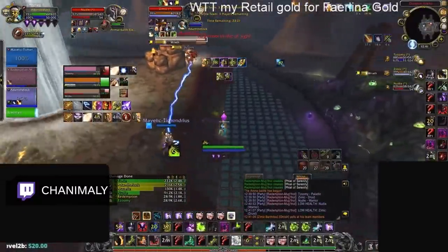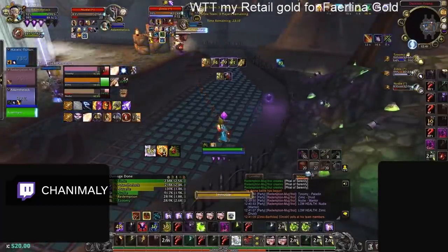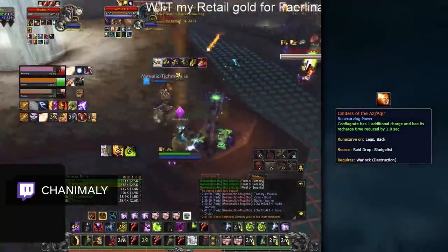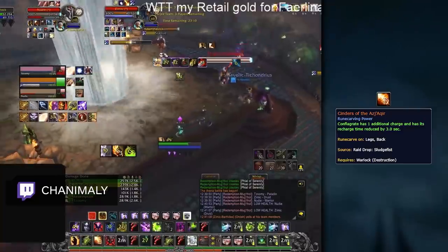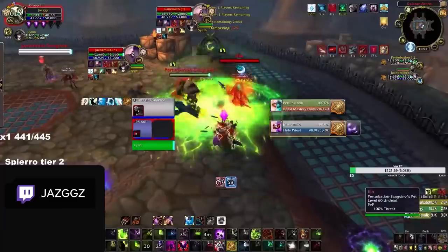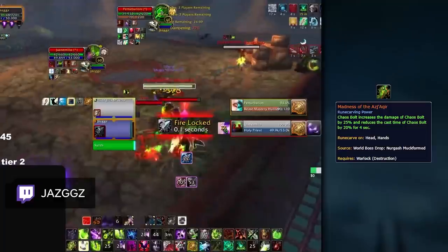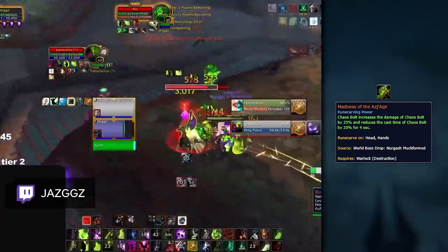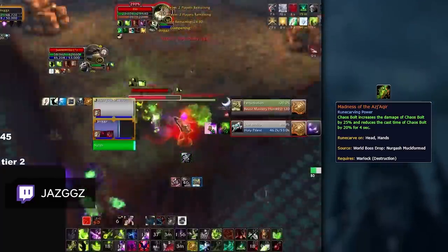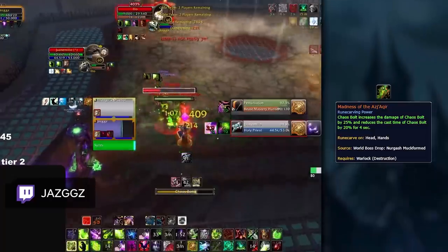Destruction has a bit of flexibility with its legendary options, depending on whether you prefer consistent damage or burst. Representing the consistent option is Cinders of the Ajakir — when combined with the Flashover talent, this gives you pretty good instant cast damage and allows you to generate more backdraft procs. If instead you prefer more burst damage, then Madness of the Ajakir is for you. If you can save up enough Soul Shards for two Chaos Bolts, you can pull off some huge damage in Arena. You will be sacrificing some consistent damage, but the damage increase and cast time reduction to Chaos Bolt can be really rewarding if you manage to land two bolts in a row.